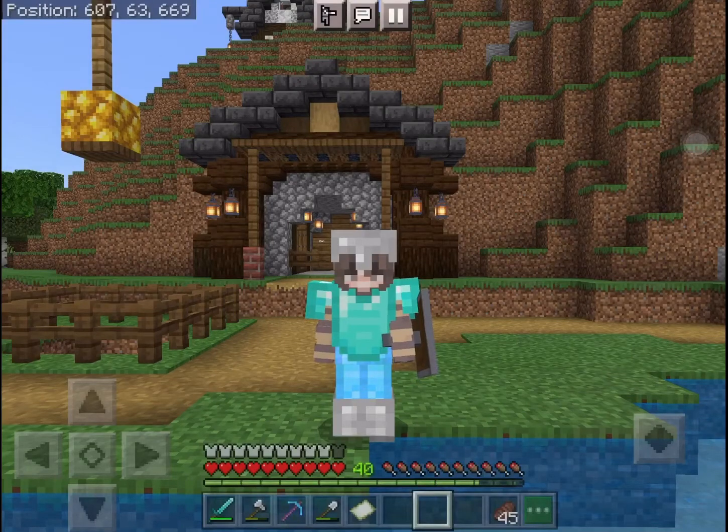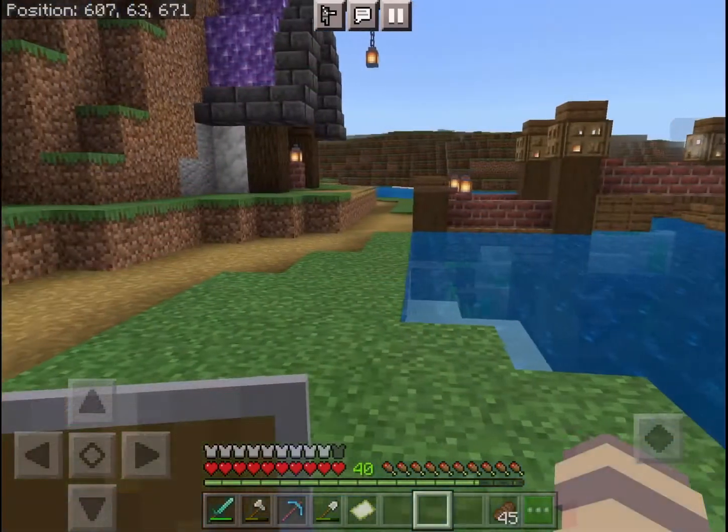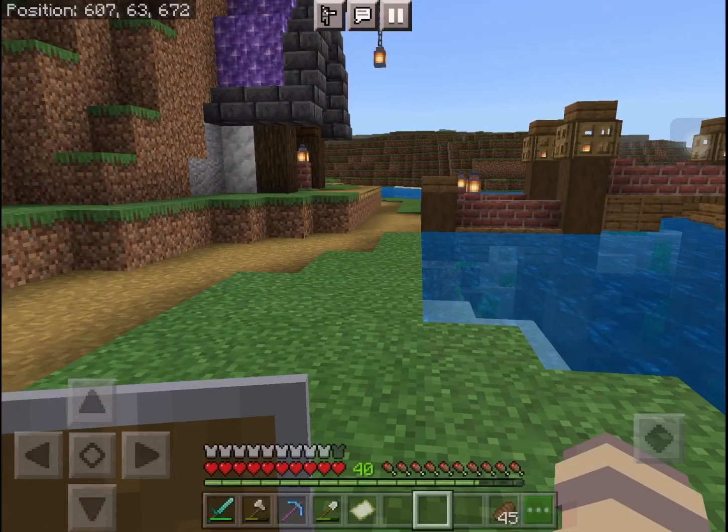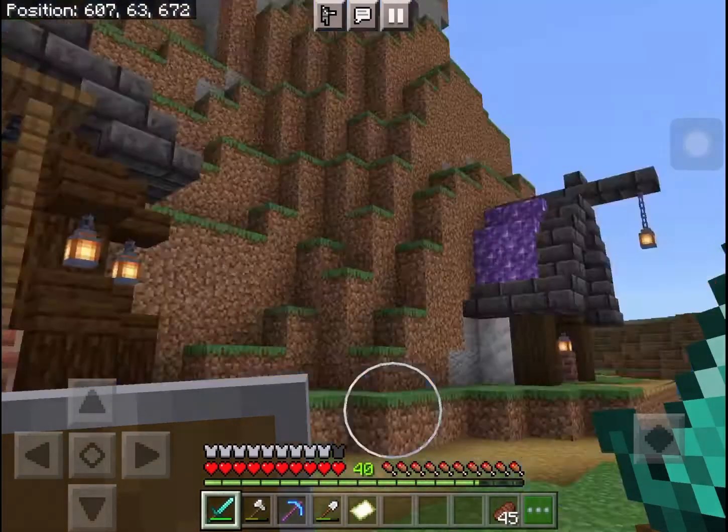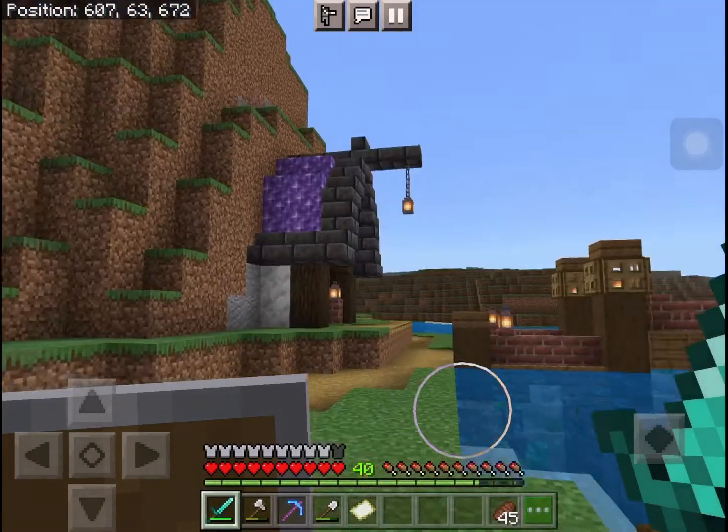Hello everyone and welcome back to our 1.17 survival let's play. As you can see in my inventory I have a new item — a diamond sword, which I got from the two leftover diamonds inside the chest up in my starter house.